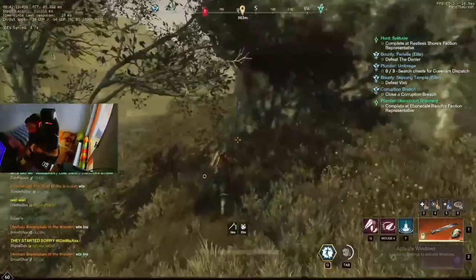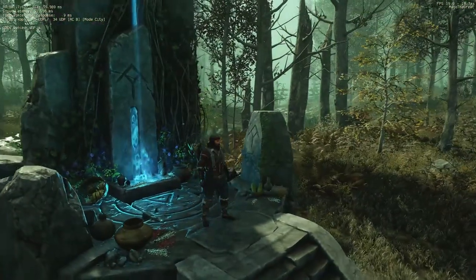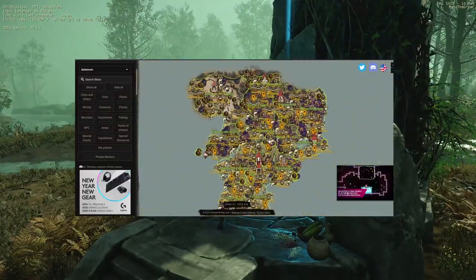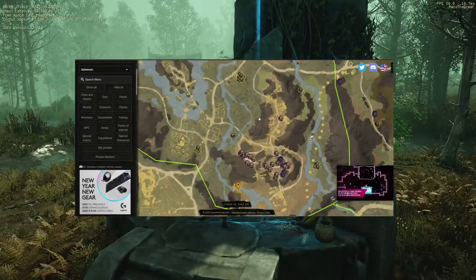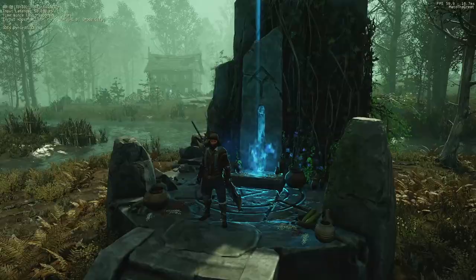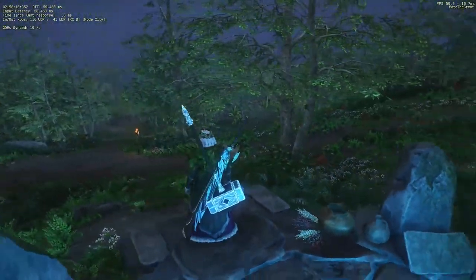All the regular spots were taken, so we decided to check the New World resources map, which is a really great way to find all the resources in New World — I'll link the page below. We found two ways of finding new spots. One is to go to the shrines, for instance Dead Man's Shrine in Monarch's Bluff.